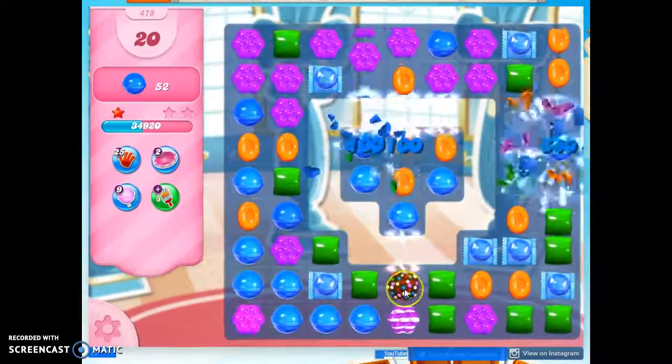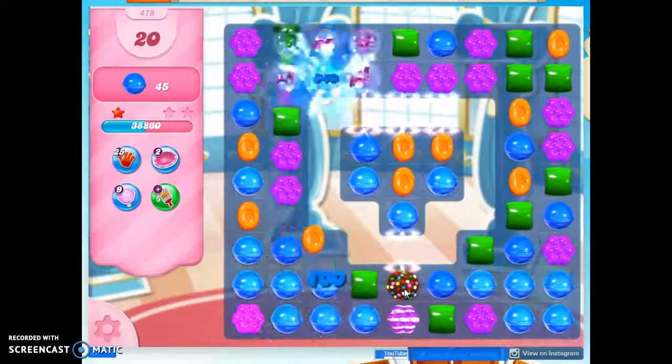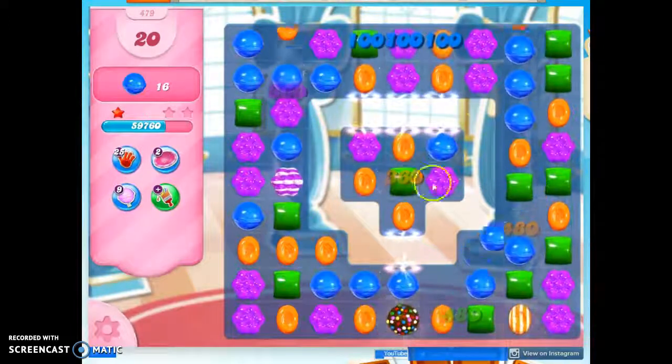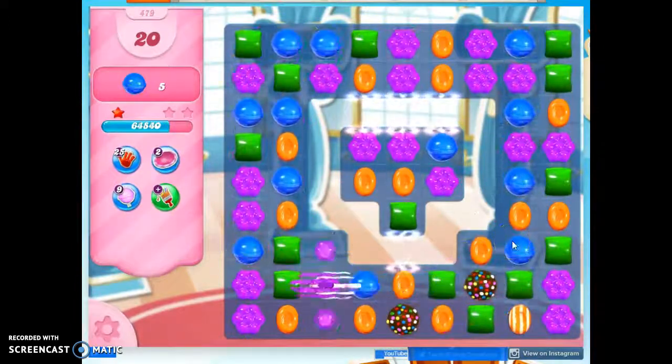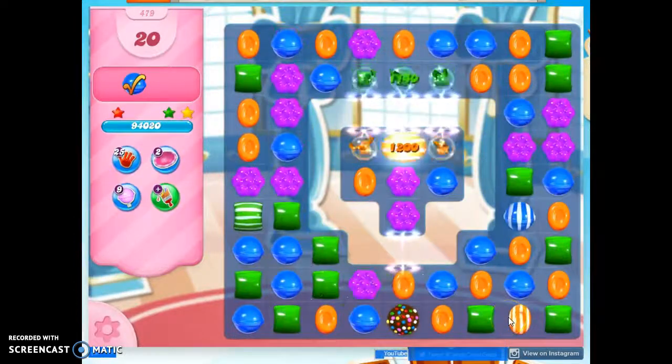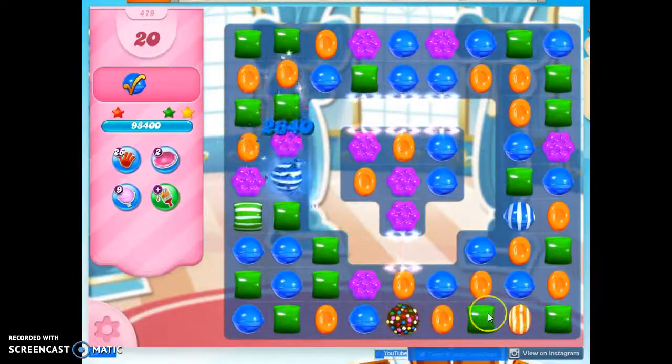This is going to open this up. It's probably also going to set this off, and that's okay because it'll take out a color, even if it's not blue. It takes out the most prevalent color on the board and allows more blue to drop in. And when we concentrate the colors, we get more specials and matches, including more color bombs, hopefully.